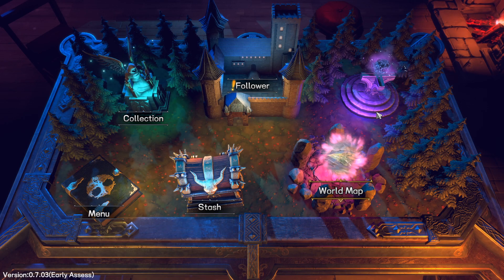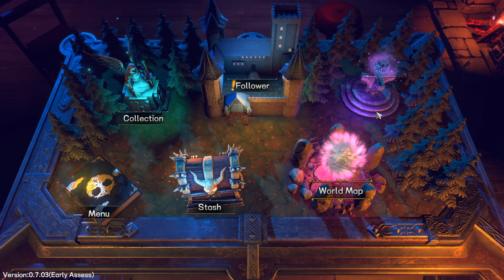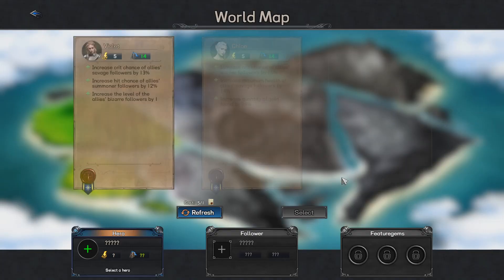Welcome back to Sumster Games, the place to find new strategy games. Today I have for you a roguelike Autobattler called Tower of Gods. This game came out on early access in December 2020, and what I really like about this Autobattler is that it has the most features I've seen in an Autobattler so far. It's very much RPG-oriented or inspired, which is quite interesting.